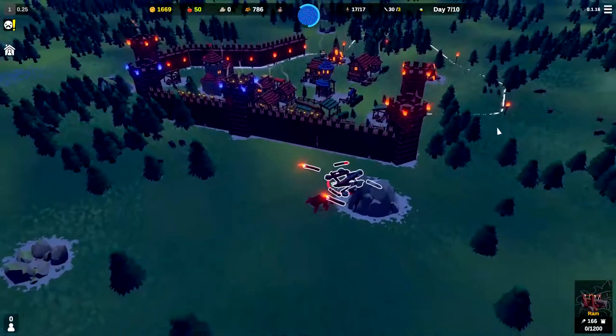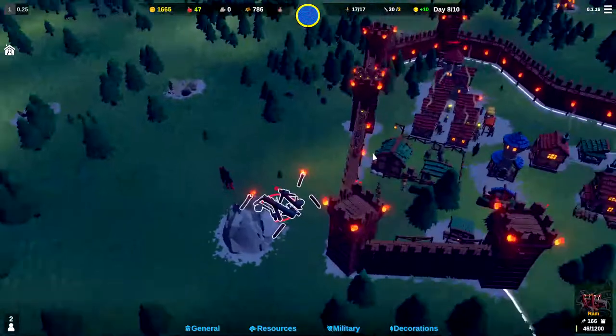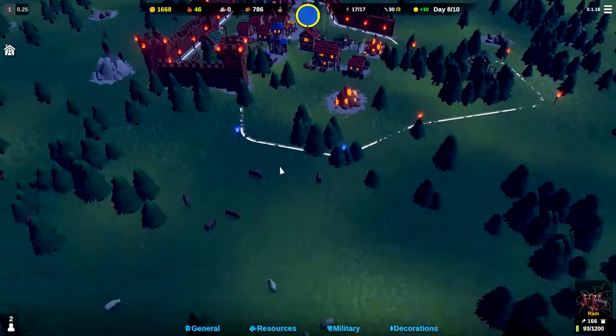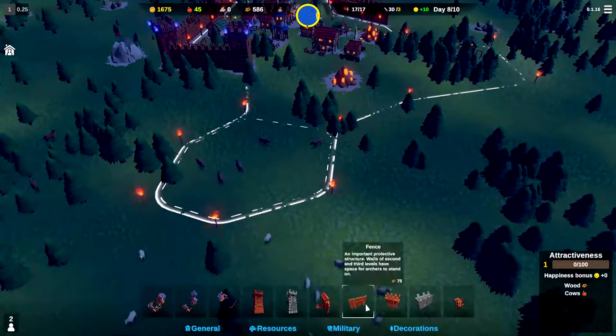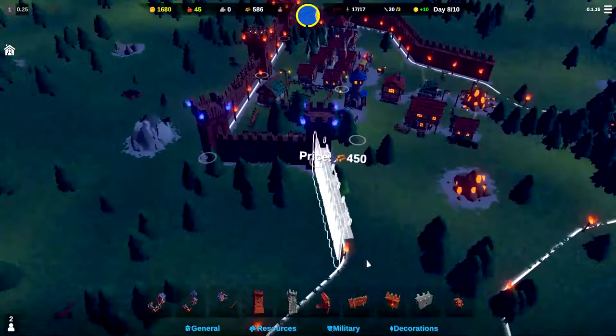We survived night number seven! We've got a couple more nights left. Let's see where the blue flames are at now. They are over here. I wanted to buy this tile, so let's go ahead and buy this tile. And now they are over here — they are now right here. Okay, I can live with that.